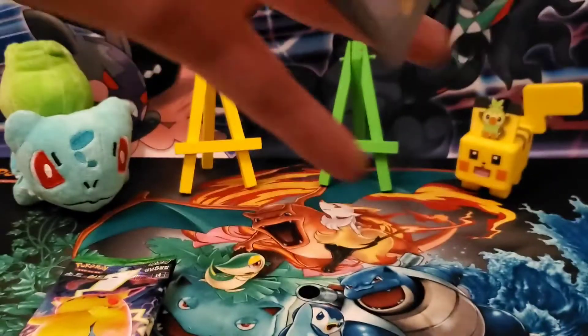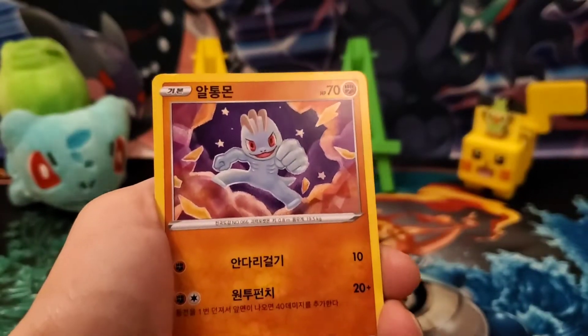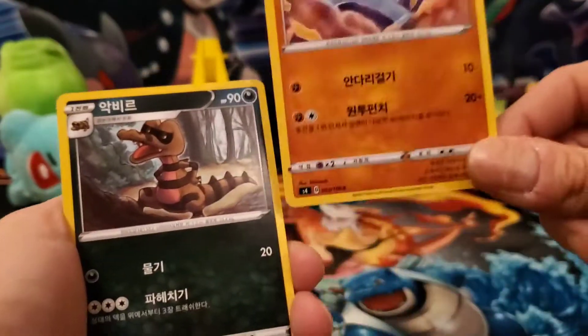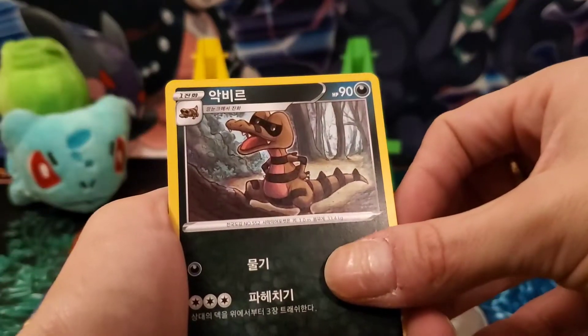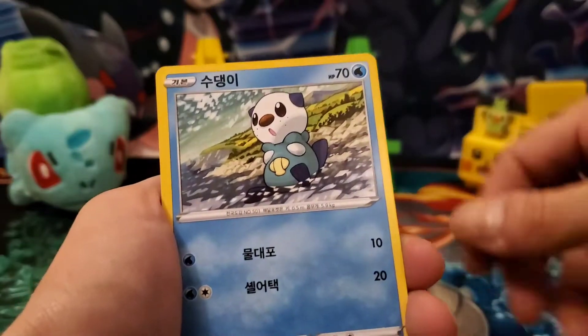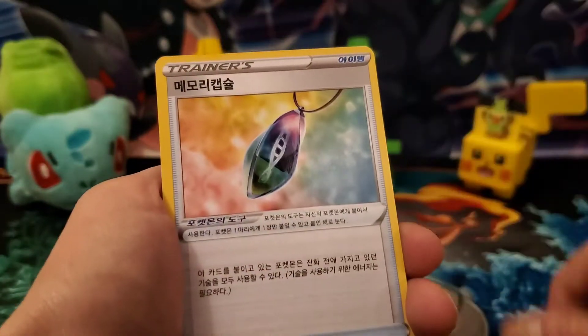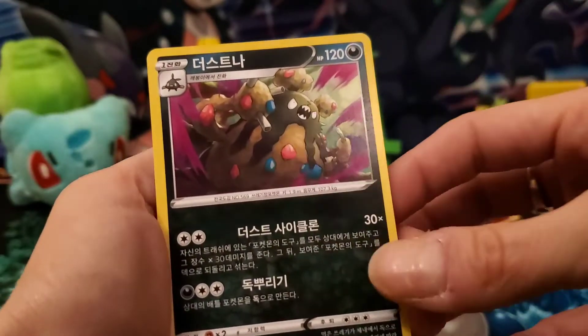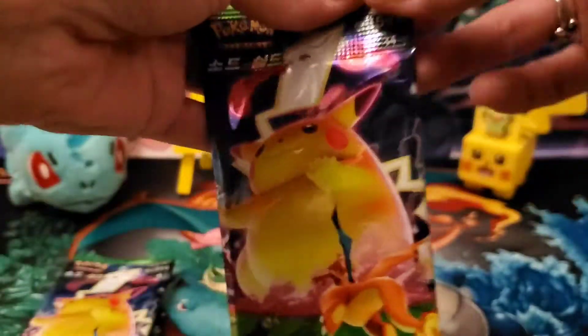There is no card trick — five cards per pack, let's do it! We have a Machop, Croagunk, Oshawott, and Garbodor. Ooh, let's see what's next!